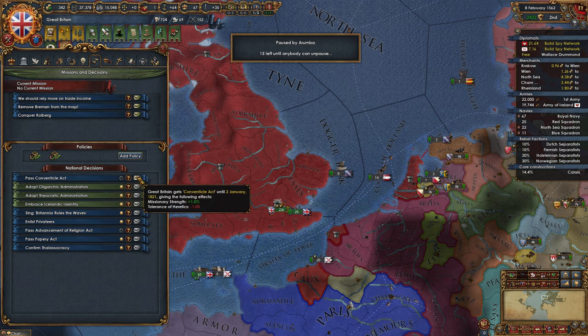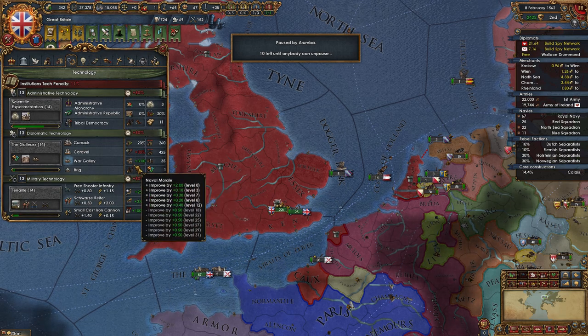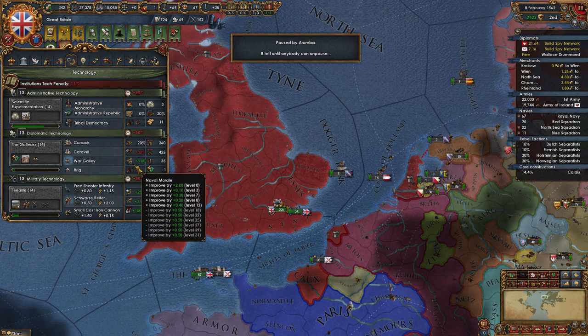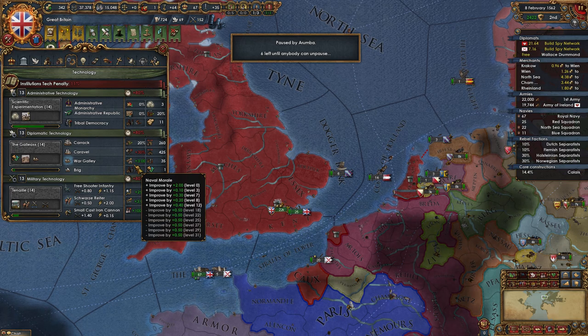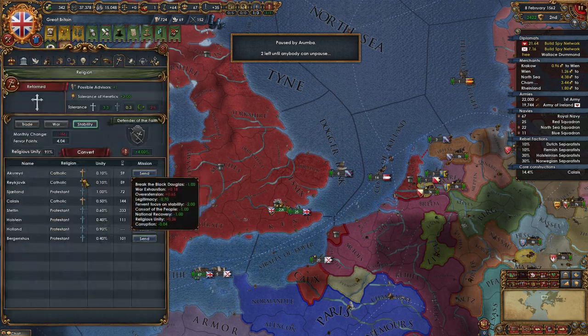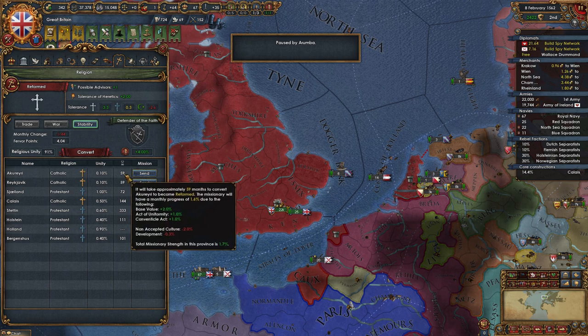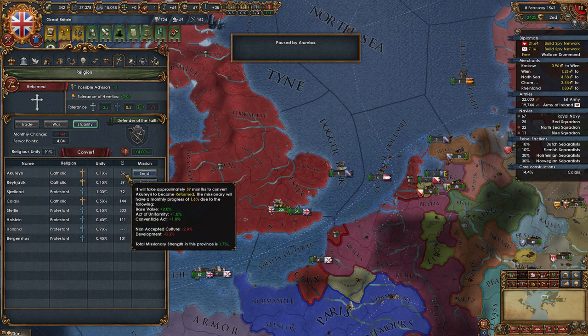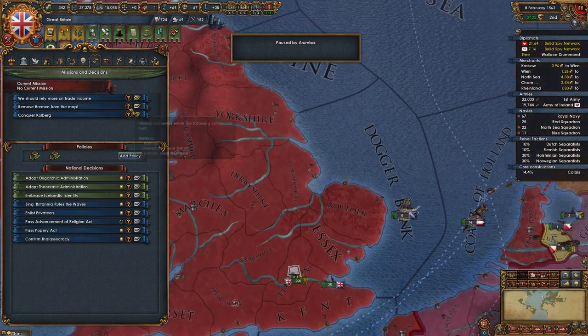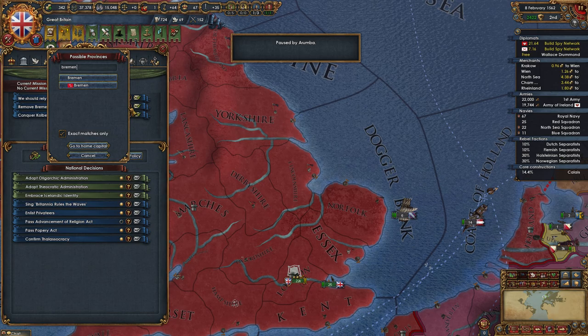That's not bad. When we first were converting and had like zero or 10% religious unity, that would have been stupid because everyone would have been the wrong religion, raising unrest by one. Now we have 91% religious unity, so I'd say it's probably a good idea. A courier is 59 months — not too bad. Well, it kind of feels pretty bad: 59 months for 0.1% unity.